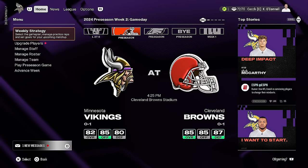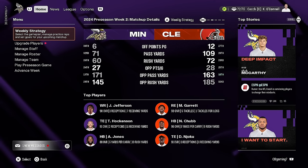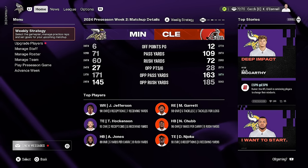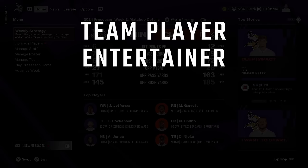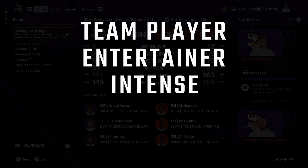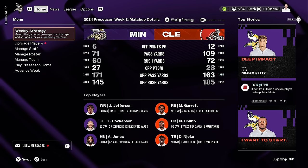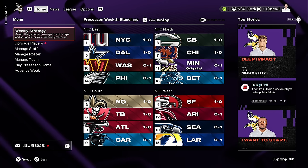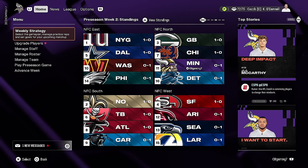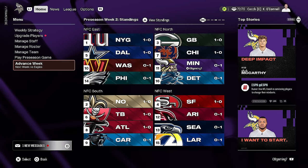I'm not 100% sure what impact changing personalities has down the line — I haven't done a full five-to-ten year sim. But there are five different personality types: team player, entertainer, intense, leader, and unpredictable. I feel like it might affect their morale and motivations. It's not game-changing but it adds more decisions to your franchise.